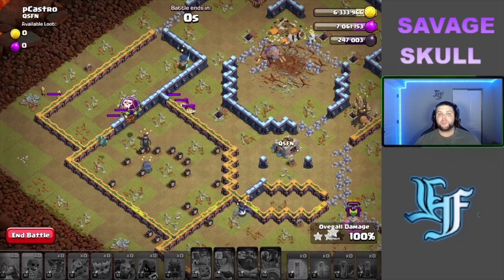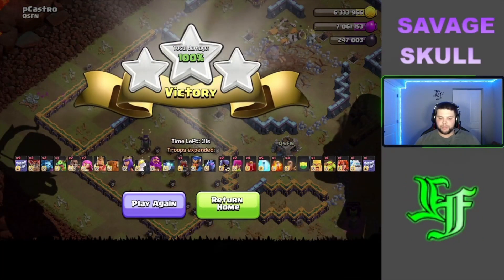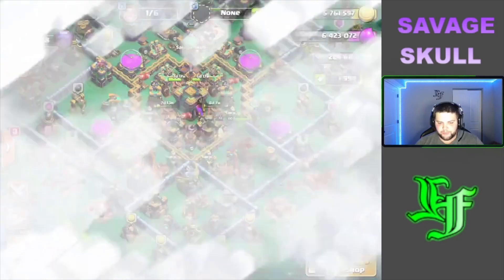So yeah, there's an easy strategic way to get the three-star and collect your book of heroes or 50 gems — in my case it's going to end up being 50 gems.